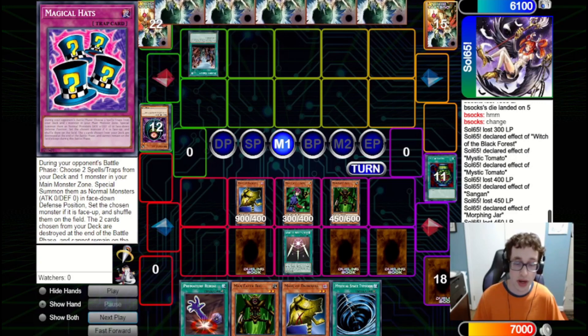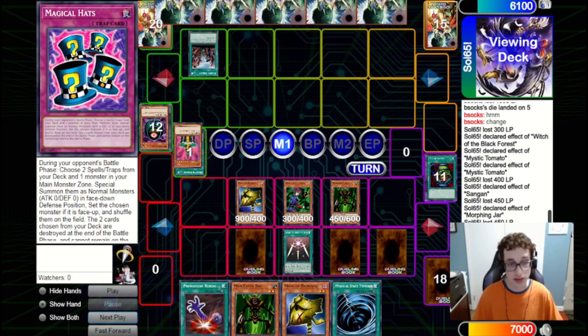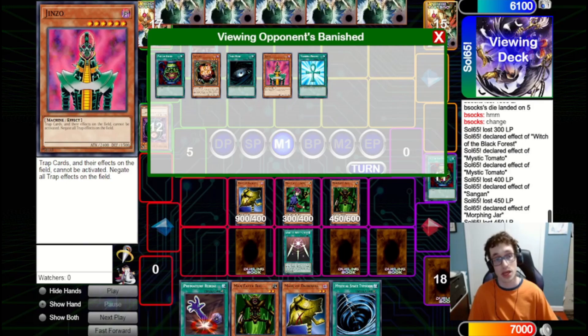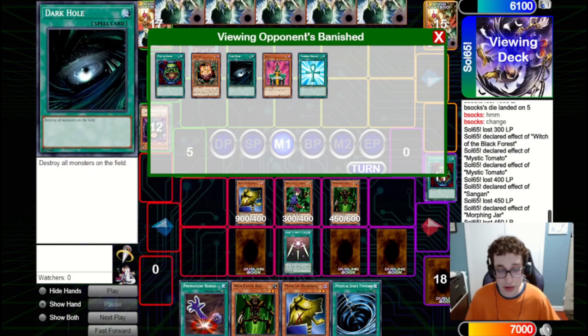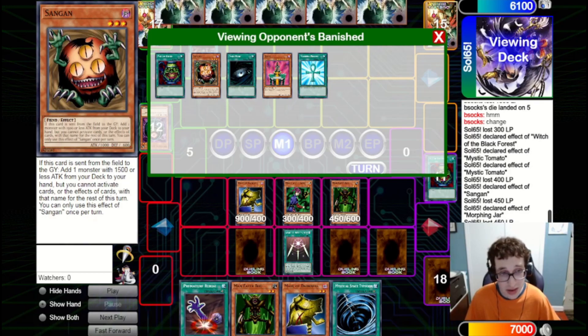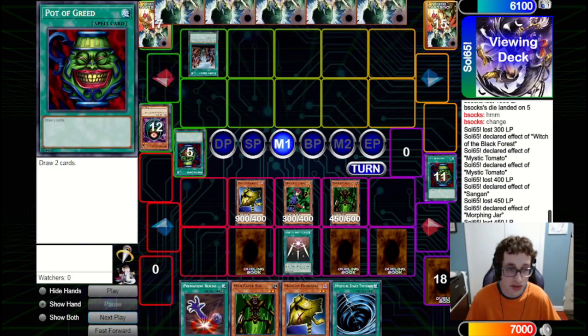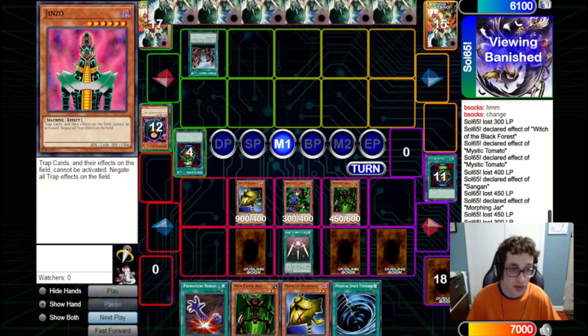They fire a Painful Choice — a bit unfortunate as they can get some very powerful cards. They send Pot of Greed, Dark Hole, Monster Reborn, Sangan, and Jinzo. If we give them Monster Reborn they can just get back Jinzo — obviously we don't want that. If we give them Dark Hole they can clear our whole board. We definitely don't want to give them Pot of Greed for more cards. I think the correct choice is probably to give them the Jinzo — it's a brick in their hand since the others can be used immediately. We give them the Jinzo and send the others to Grave.